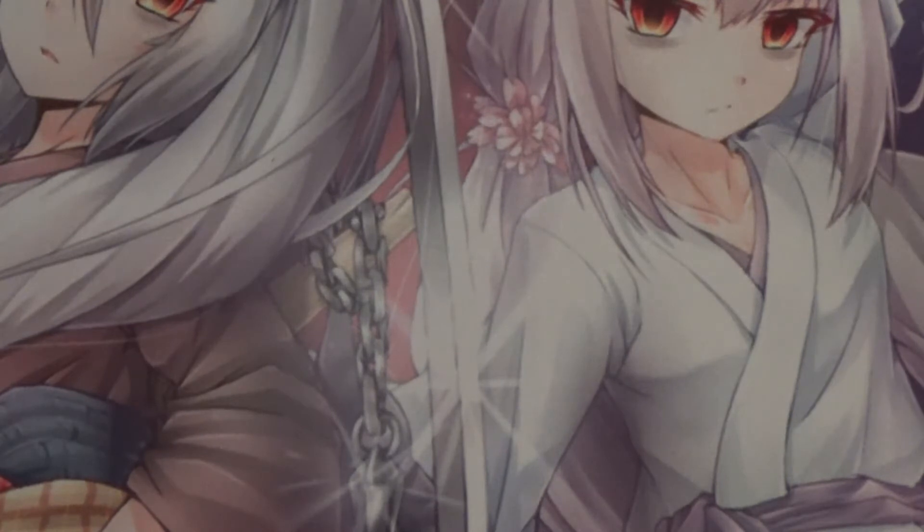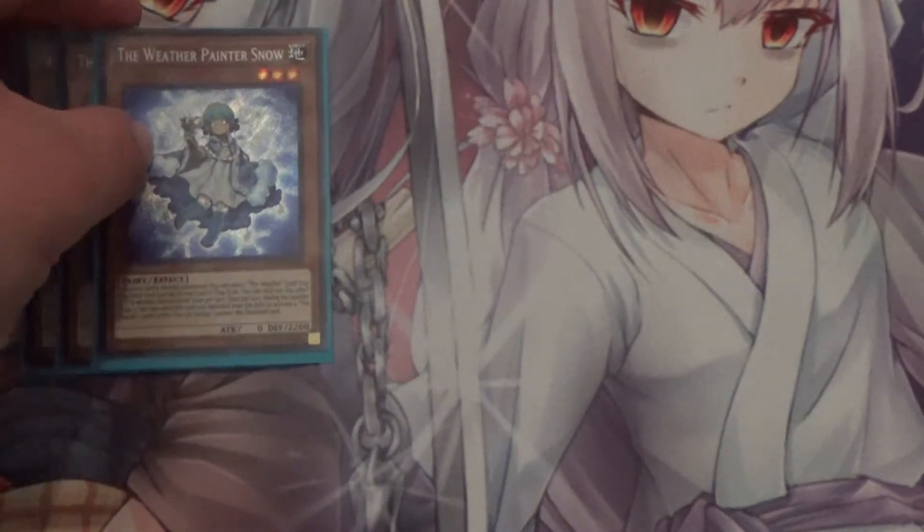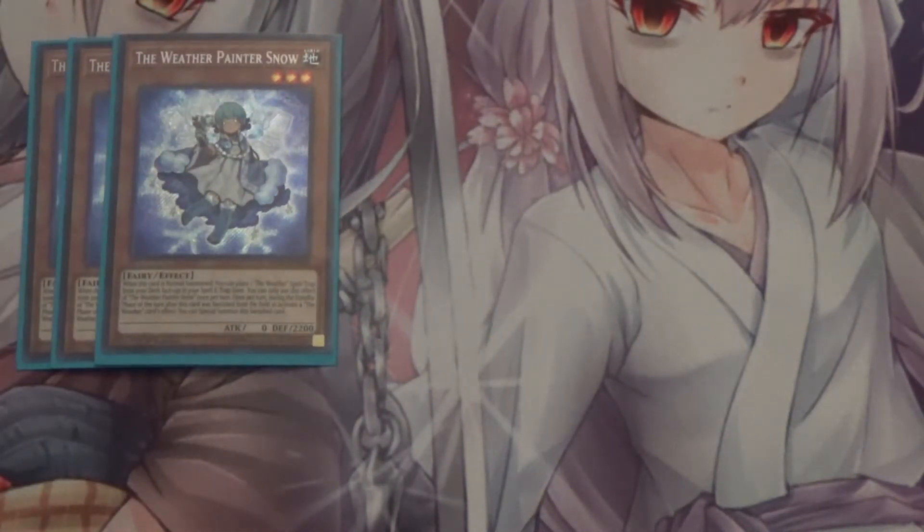First off, I run three Weather Painter Snow. When Snow is in the normal zone, you can place one weather spell/trap directly from your deck to your spell and trap zone. The cool thing with the Weather Painter effects is their wording lets you work around cards like Anti-Spell Fragrance, because it says 'place' — it bypasses Anti-Spell Fragrance, which is pretty cool.